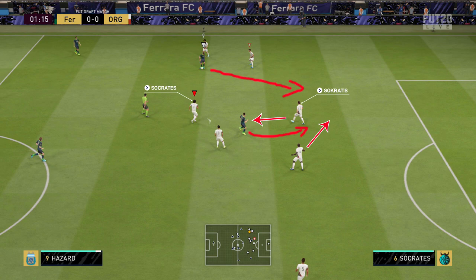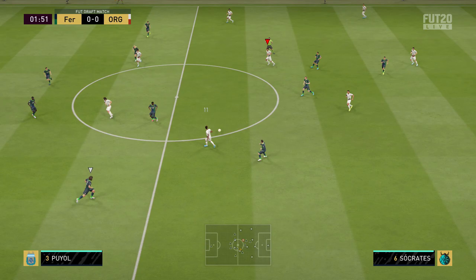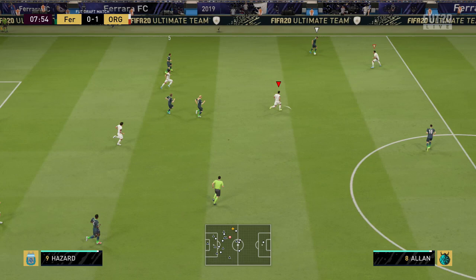Even if we jump the lane with the centre back and miss, Koulibaly is there to cover — that's an important point. You need to make sure you've got cover. Don't go kamikaze with it; use calculated risk and know if you've got players to cover if you miss. You can see we go in to make the tackle, Socrates comes away with the ball, and again it yields a goal for us.